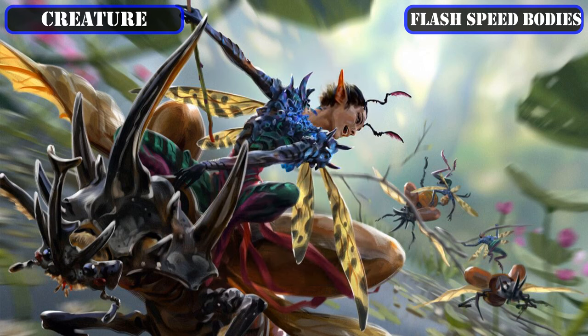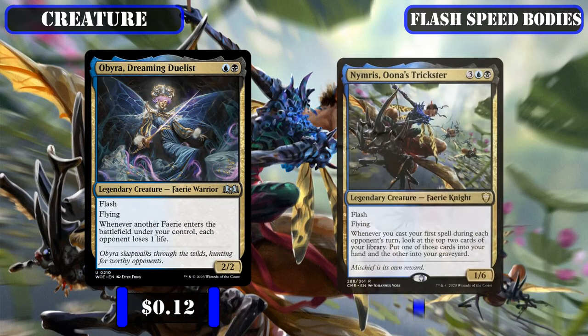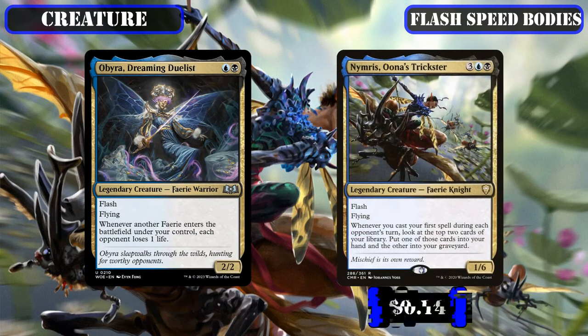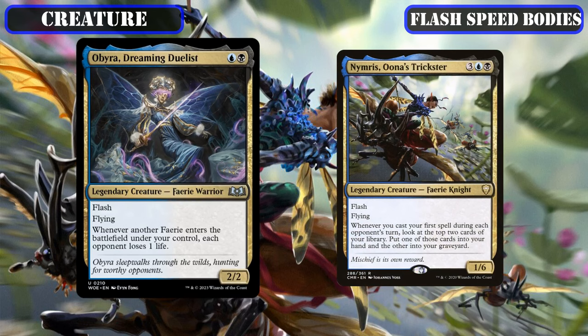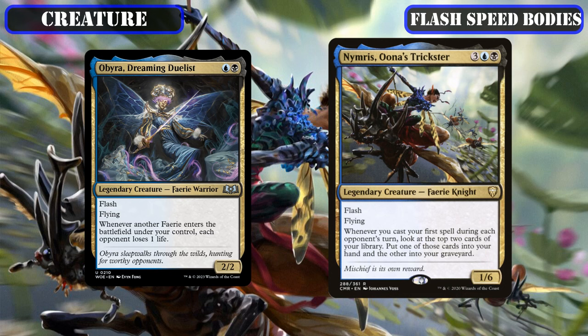To close out our flash speed bodies, we have the legends Obira Dreaming Duelist and Namiris Una's Trickster joining our ranks. The former is a fairy tribal payoff that adds AoE life loss to every fairy we create or summon to help soften up our opponent's life totals, while the latter tacks on card selection and draw to the first spell we cast on each opponent's turns, turning our non-cantripping spells into cantrips and our cantrips into actual draw as we cast our spells to proc our commander.